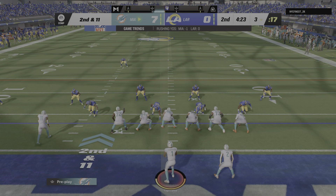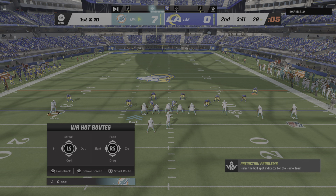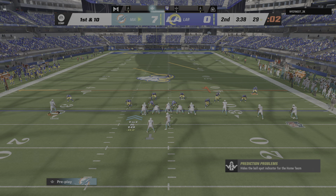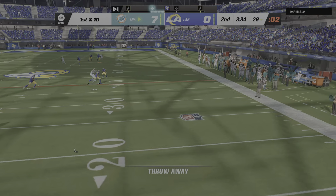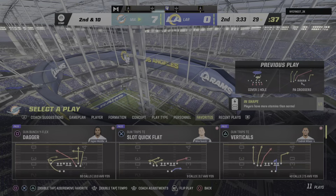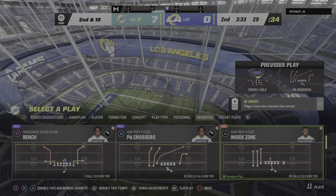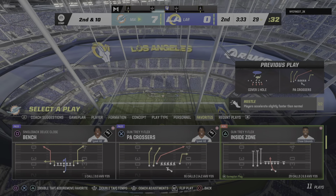They were locked in man coverage out left and they end up running a crossing route, angling himself towards the right side of the field, very difficult for the defender. Tua now at first down. And he just gets rid of it — throws it away. Nobody opened. Now second down. I'd say it'd probably be a good idea for him to reintroduce himself to his receivers. Because they're definitely on different wavelengths.